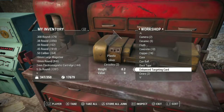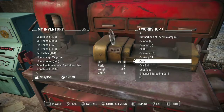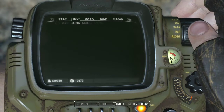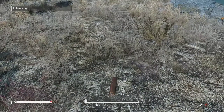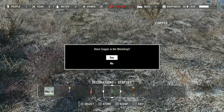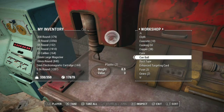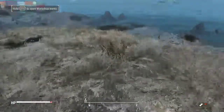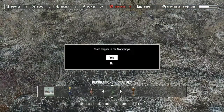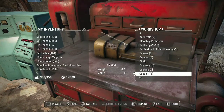I have 19 copper. If I store all my junk — still 19. I'm going to take out the 19, come over here, go to my junk tab in my inventory, drop all 19 copper, then open up the workshop. Push scrap and store at the same time and as you can see I can scrap all 19 copper and also store the 19 copper. Now going to copper — I have 38. Now if I do this again I should have 76. Drop this, open up my menu, scrap and store at the same time — boom, boom, boom. And as you can see now I have 76.